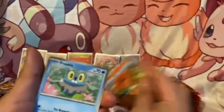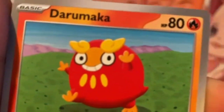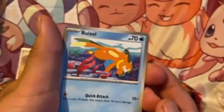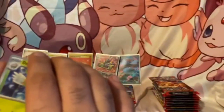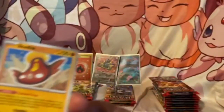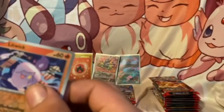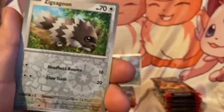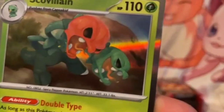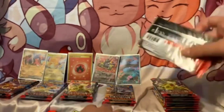Okay we got another Vulpix, got a Froakie, Rolycoly man, fat eyebrows, Weezel, we got a Dartrix, Frogadier, Stunfisk, reverse holo Litwick, reverse holo Zigzagoon, and another Scavalion holo. Seems to keep popping up for some reason.